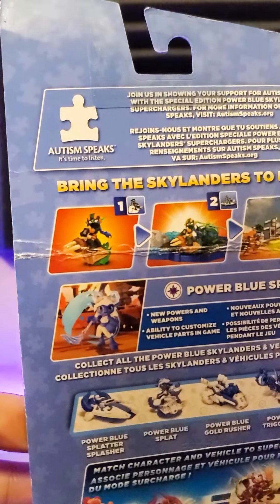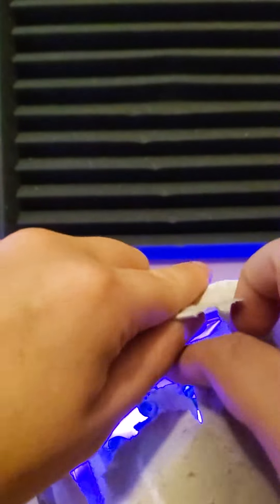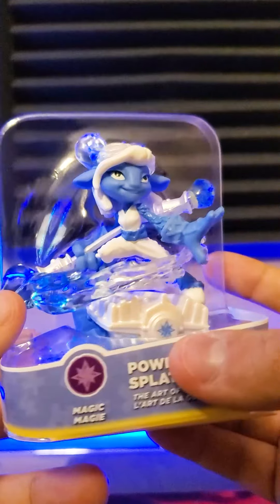This is the first time I've gotten my hands on this figure and I managed to find one still in the box on eBay. Unfortunately, the packaging is damaged so I just decided to open it up, which is completely fine to me. You get the stickers and Power Blue Splat herself.